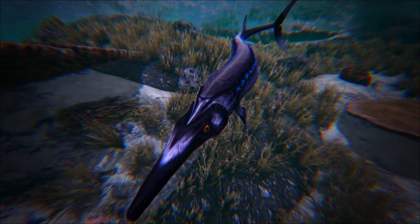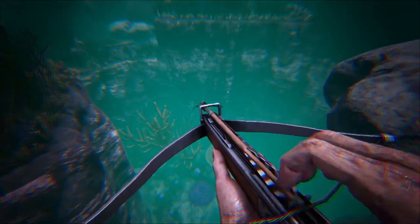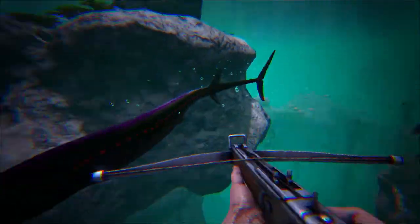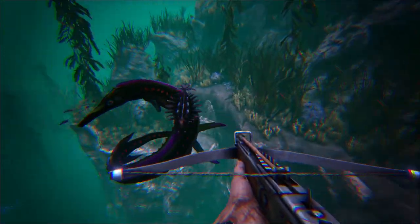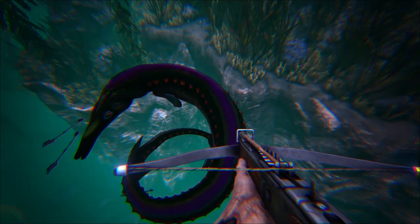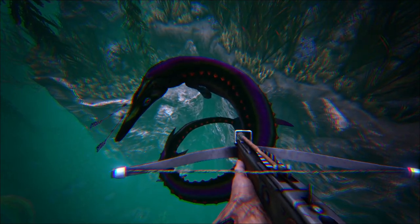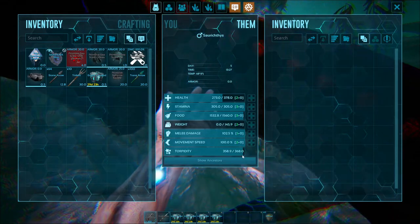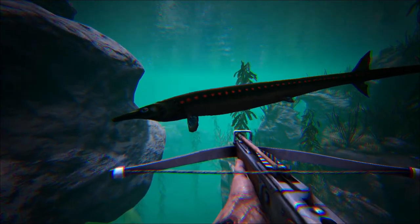Taming the Sarikthi is actually pretty simple — you're going to want tranq arrows because this is a KO tame. He is also very dangerous; watch out for his grapple attack because if that hits you, you will get latched on. Once knocked out, you can give him regular kibble (best), raw mutton, prime meat, or raw meat. He does lose torpor at a moderate rate, so be ready with narcotics.